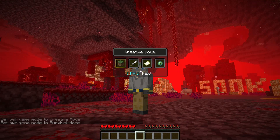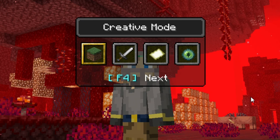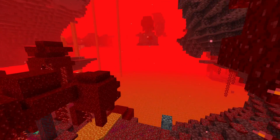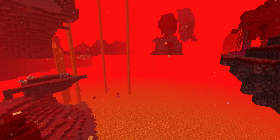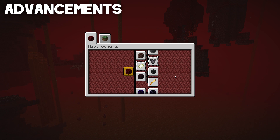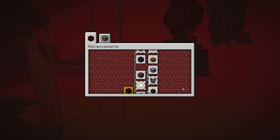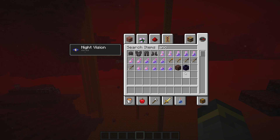The 20w20a snapshot brings a lot of new nether-related advancements into the game. We're going to try and get a bunch of these advancements - maybe even all of them - so I can show you what they are and how you get them. Advancement number one: Hidden in Depths. To get this advancement, you'll need to obtain Ancient Debris.